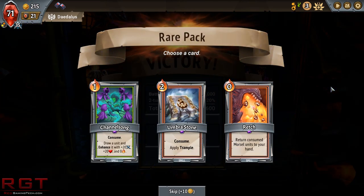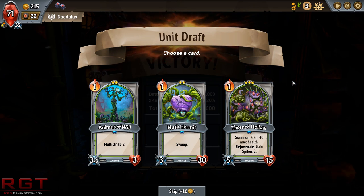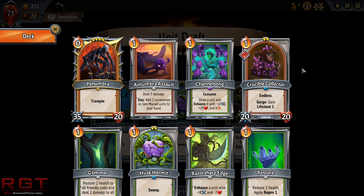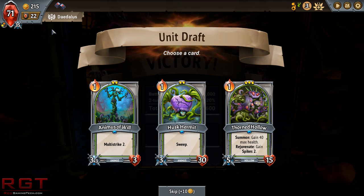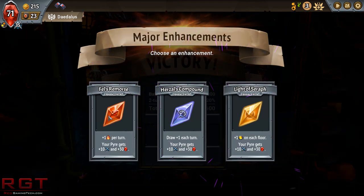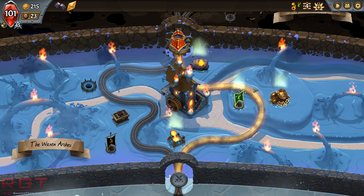Boom — get out of here. Let's see: Return consumed morsel units to your hand — that could be good. Consume: draw a unit and enhance it with plus 20, plus 20, and cost zero. Consume: apply Trample. I love all of these, but Channel Song is so good — I take Channel Song every time I see it because it's just ridiculous. Now we do need units pretty badly, so I could take Animus of Will because we can buff it with morsels.